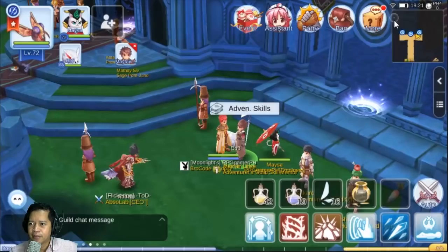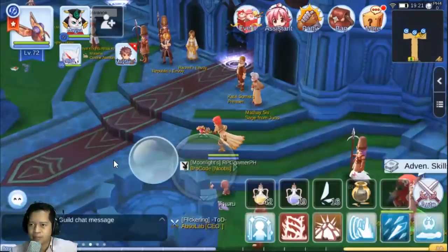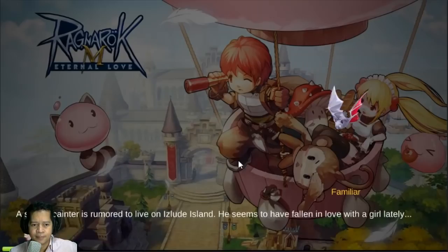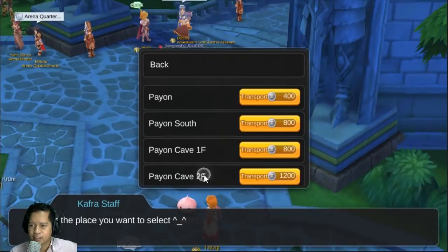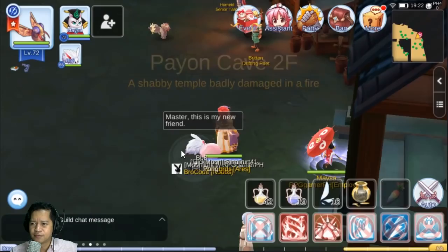It's a passive skill — it will enable you to see ghosts. Then press the shutter. Once you have that skill, you need to go to second floor Payon.